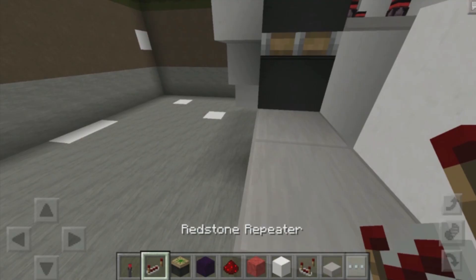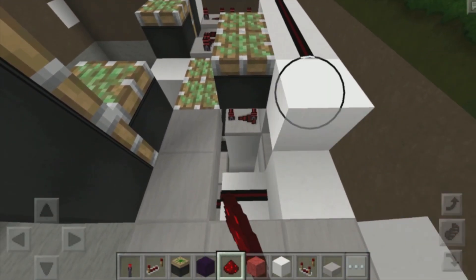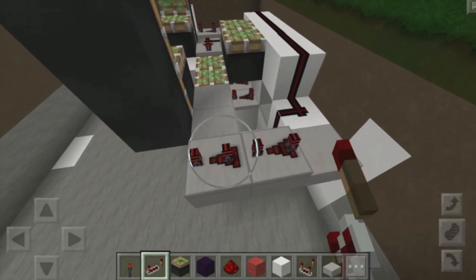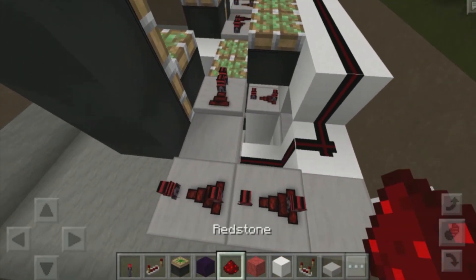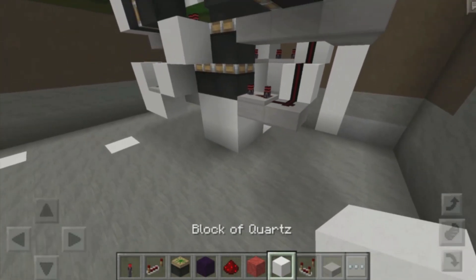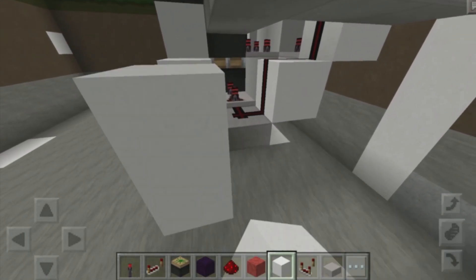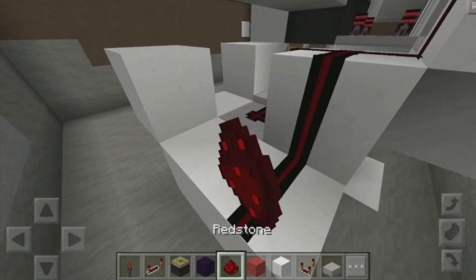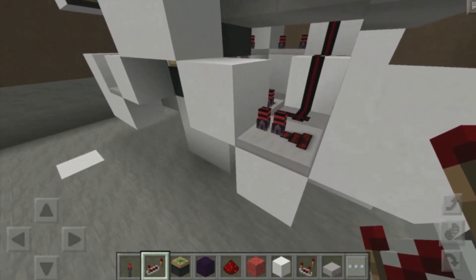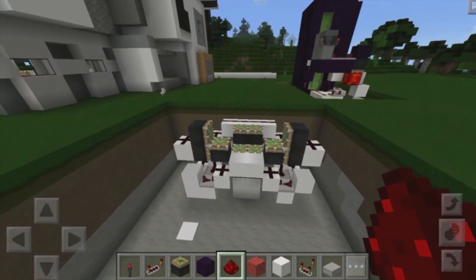Then place down another redstone repeater over here, set that to four ticks, place down redstone dust there and right on top of this block in the middle, and also along these blocks over there. Then place down our redstone repeaters going into these areas, set these both to four ticks, then place down another one and set that to the original tick delay. Place down redstone dust, a block back with redstone dust on top, grab blocks of your choice, place them in a staircase pattern with redstone repeaters set to two and four ticks, and redstone dust to complete the second side. We should now have a working hidden staircase that is two by two.